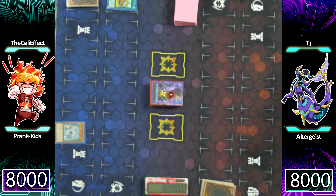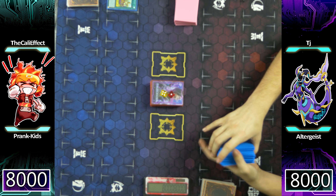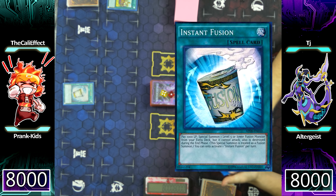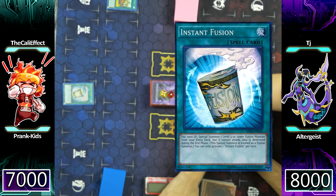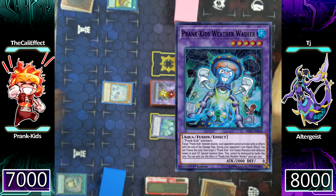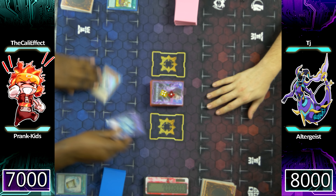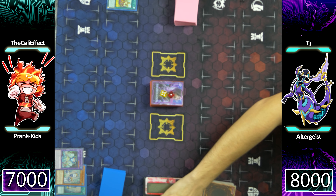This is going to start off with a slew of combos and there is a slight misplay in this game — I hope you guys can forgive it. This is one of the very first times that we were playing Prankids and I kind of rushed through the combo. I'm going to activate Instant Fusion, paying 1,000 of my life points to special summon Prankids Weather Washer. I'm then going to normal summon Prankids Drop Season and use both of those monsters for a Link Summon.